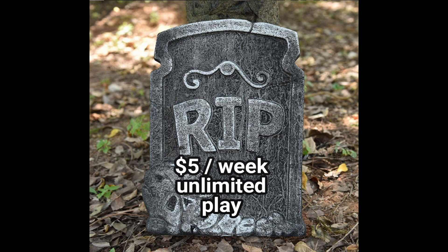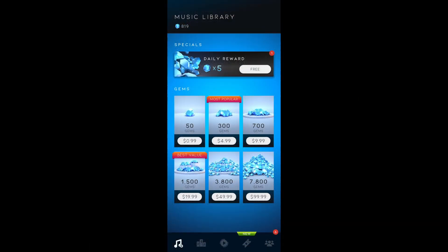SpaceApe replaced it with another option for unlimited play. Unfortunately, this one sucks. The new option is to purchase one hour at a time of unlimited play using gems only. It's 50 gems for an hour, which starts at a dollar and gets slightly cheaper if you buy larger gem bundles. I'd imagine the majority of us, especially those who bought the unlimited play pass, play more than five hours a week. Therefore, if you plan to go nuts on Beatstar going forward, you better be ready to buy a crap load of gems.